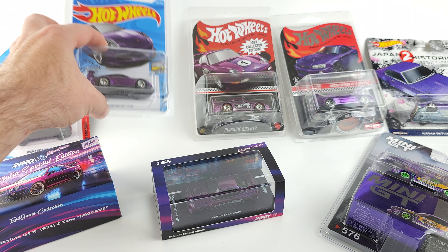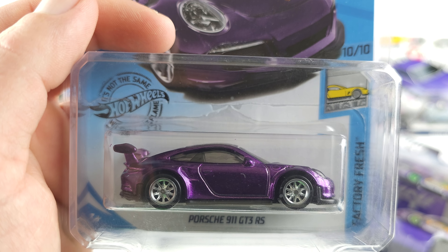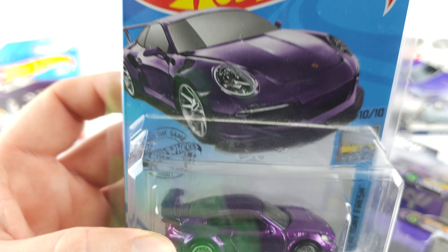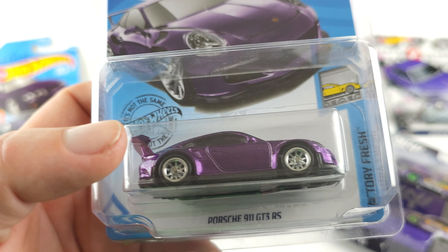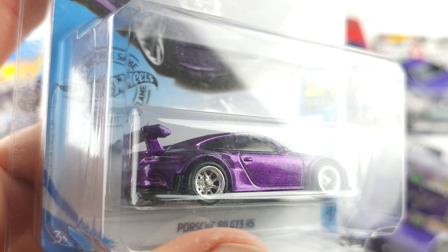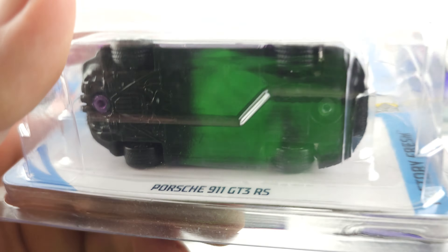Next I'm going to show you my Porsche GT3 RS Super Treasure Hunt. It's got the Real Rider wheels, which are rubber, and the Spectraflame paint job. It's really hard to see on camera, but there is a gold flame on the back of the car — it doesn't show up on camera because it's in a protector, but trust me, it is there.